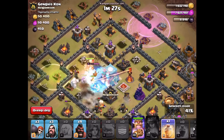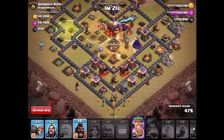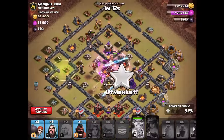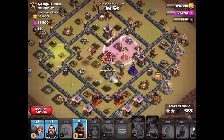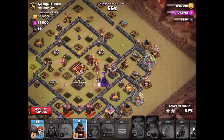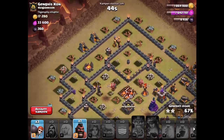Let's see what the Queen's going to do — dropping a rage over there to try and keep her alive a little longer, a heal over here, and a freeze spell. Everything is going inside now. Dropping a heal to try and keep these valkyries alive, dropping a couple of hogs over here, trying to boost everything through. Dropping the King ability now — things are starting to whittle down a little bit. We're running out of troops, the King just got slammed, and the hogs are going in.